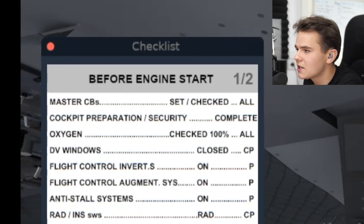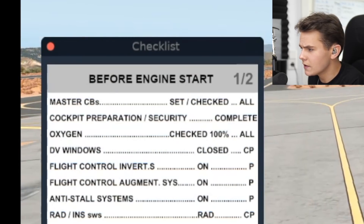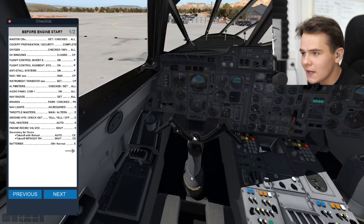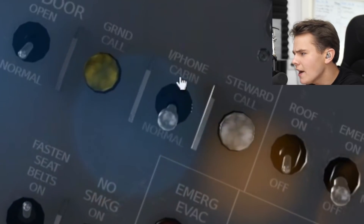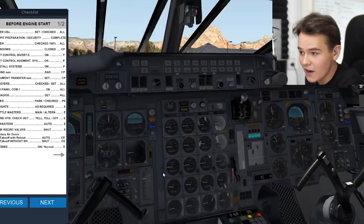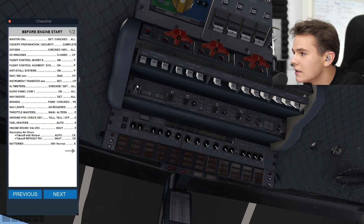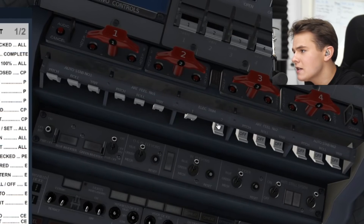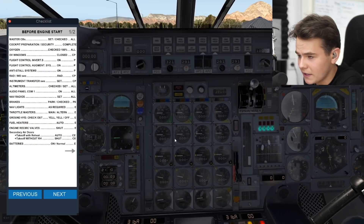Flight control invert system — I'll set the one here and turn them all on. Anti-stall system. Auto stab. All of these switches here. Instrument transfer. Altimeters — checked. This is really just all the instruments. Navigation lights — turn them on. Throttle masters should be right here — turn them to main. Ground hydraulics — I have no idea what this is all about, but let's set it. It just switched to yellow and yellow, which is quite funny.